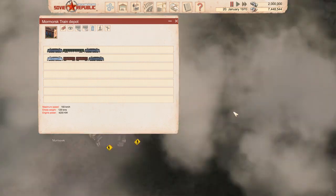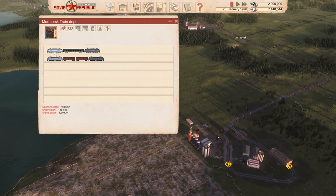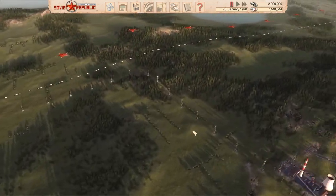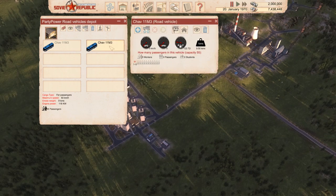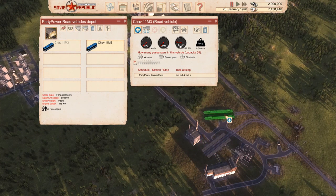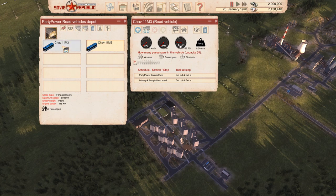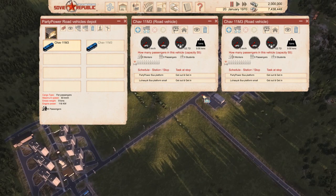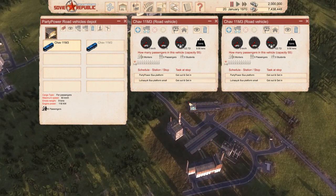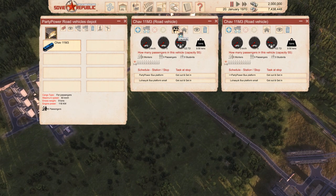Until I set up my export network, I'm not going to have it load stuff on the way back. But later on we'll make it load food and alcohol and take it over to there to export - we should be able to make a decent bit of money from that. So that's looking pretty good. I still need a bus system. We're going to get a couple of these chavs and get you to start here, drop people off here. We're going to copy that to this vehicle - boom, done, nice and easy. They'll go down there, pick people up, drop them off over here.